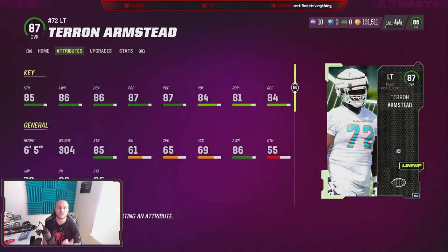Before I show you how to get Teron Armstead - and it's not going to take you very long - let's go through some of his key ratings. He's got 85 strength, 86 pass block, 87 pass block power, 87 pass block finesse. The 86 pass block makes him the 5th highest left tackle. The 87 pass block power is actually the best among left tackles right now in the game, and the 87 pass block finesse is the 2nd best among any left tackle.